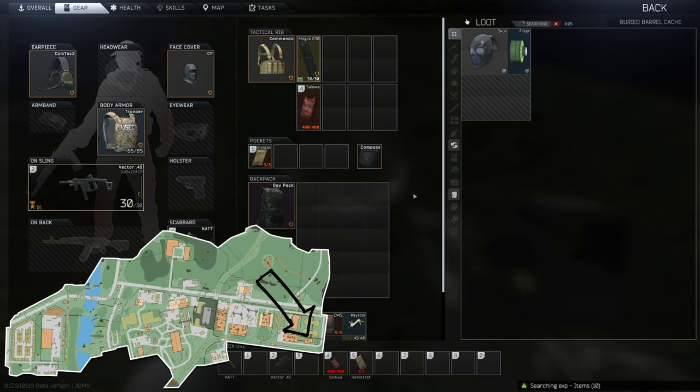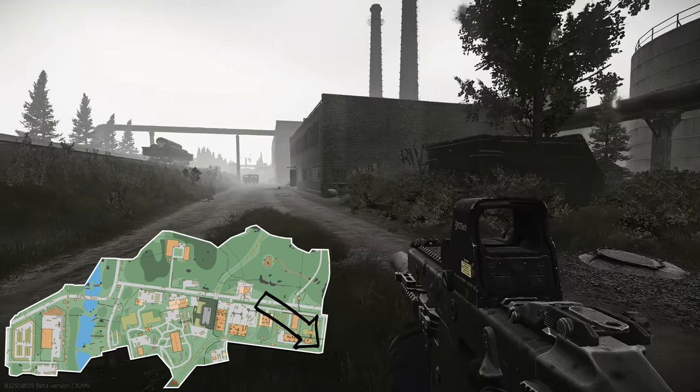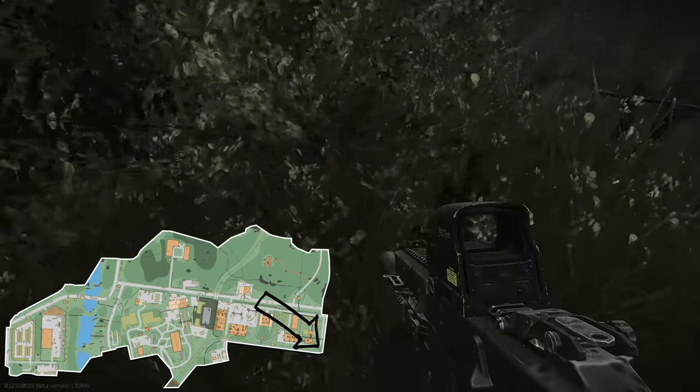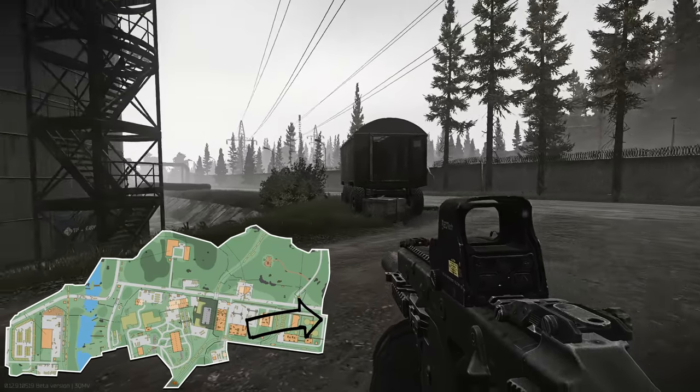Just behind the 1011 extract there's a building and some pipes, and number nine is located underneath the pipe. Number ten is just past that extract — head right into the corner and behind the bush there is a hidden stash located right there.